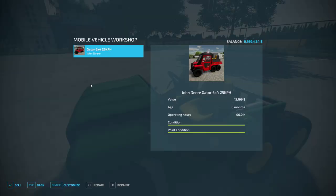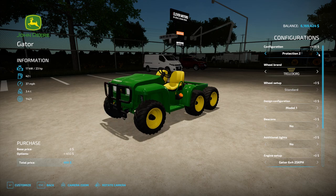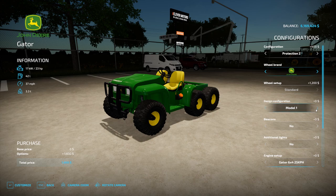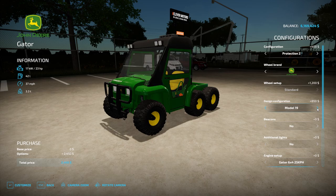This is our last one — a John Deere Gator. We have configuration options: standard, front weight, protection 1, protection 2. We want protection 2. We definitely want the John Deere tires. There are multiple design models — models 1 through 7. Pretty much it's just a fire bed. My town actually has one set up like this. Beacon: yes. No additional lights. Engine set up with the biggest one. Main color we'll keep green.